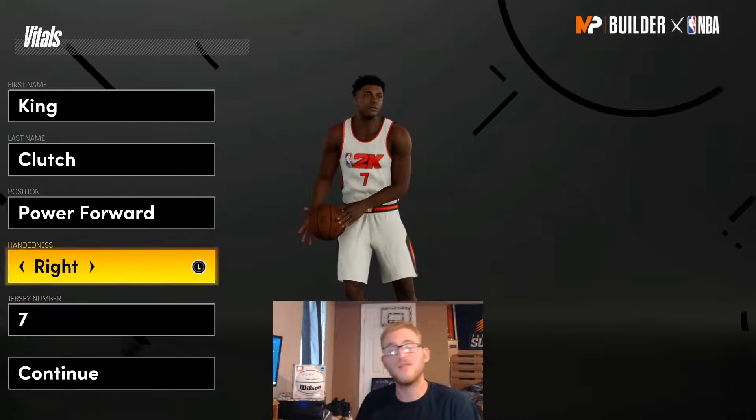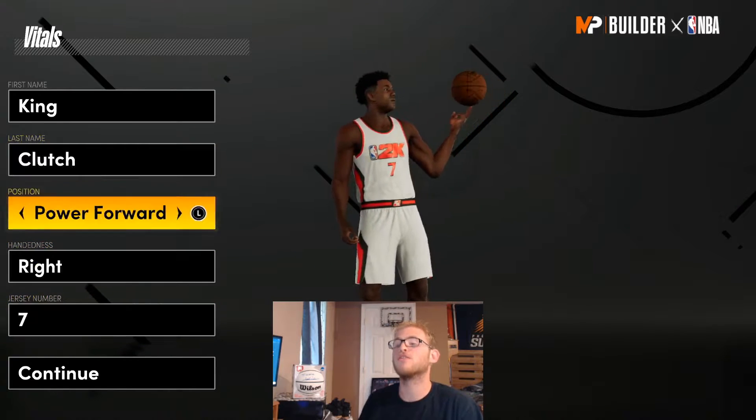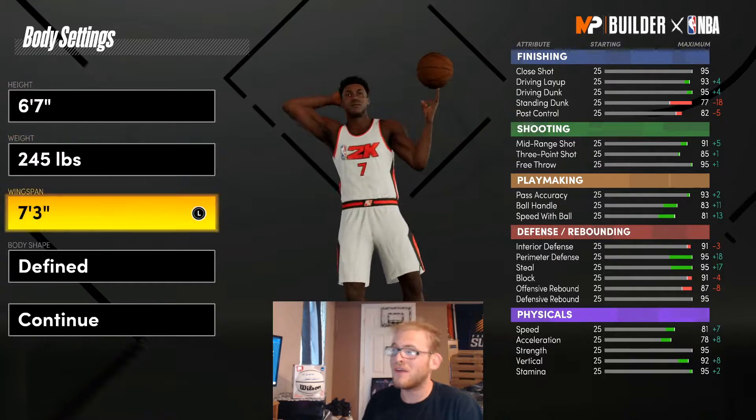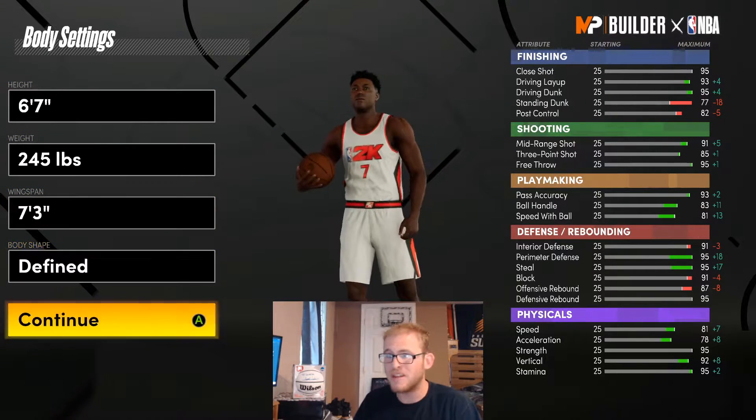I'm going to make this build right-handed at number 7, going with a power forward. I'm going to make this build 6'7", 245 pounds, with a 7'3" wingspan, and then define his body shape.